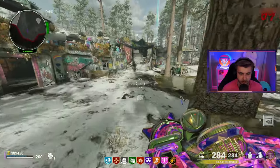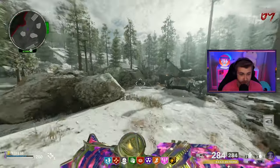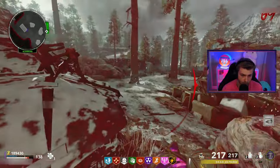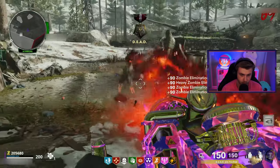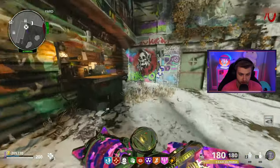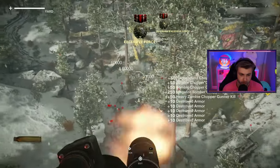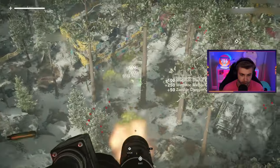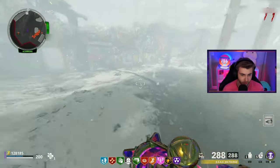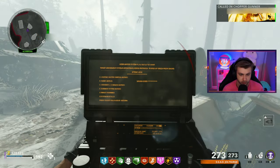We've made it to round 69 — the sex round. That's where I died in my last run of this. Let's see if we can get past it. We beat it — we're on round 70 now. I'm getting to the point where I'm just using my chopper gunner to save myself, but specifically for the Megatons now because it's so much faster. The problem is that two spawn in per round now. Which sucks. But I'm going to use it anyway.